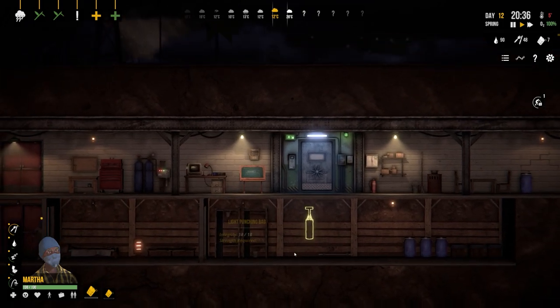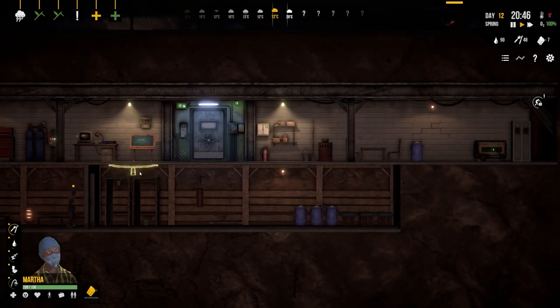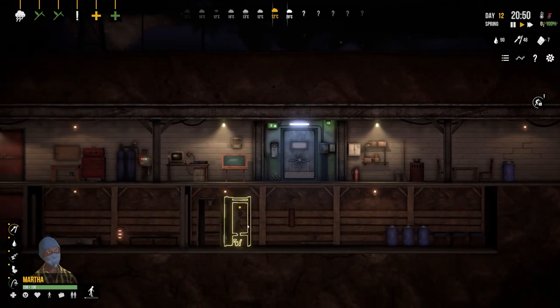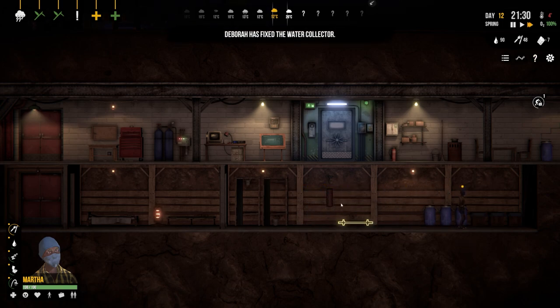Just adding fuel into the lanterns to increase the lighting conditions and we'll speed up to max while the characters crack on with their tasks.